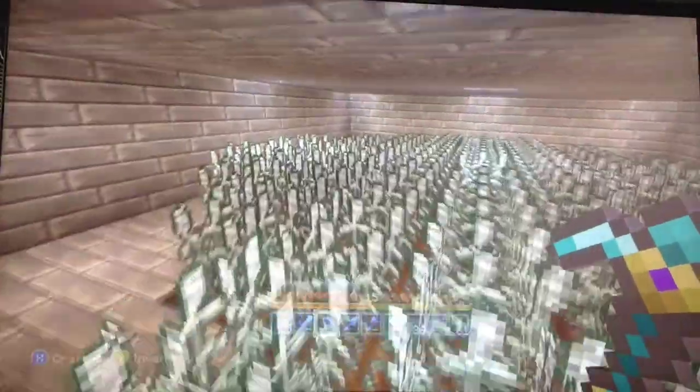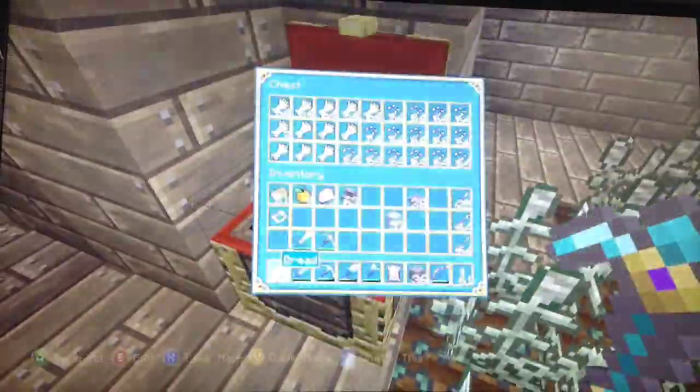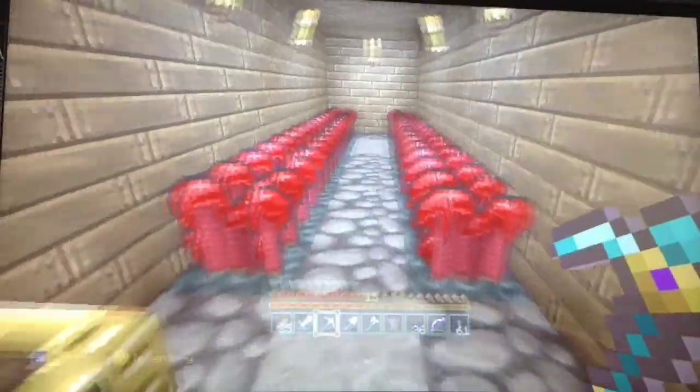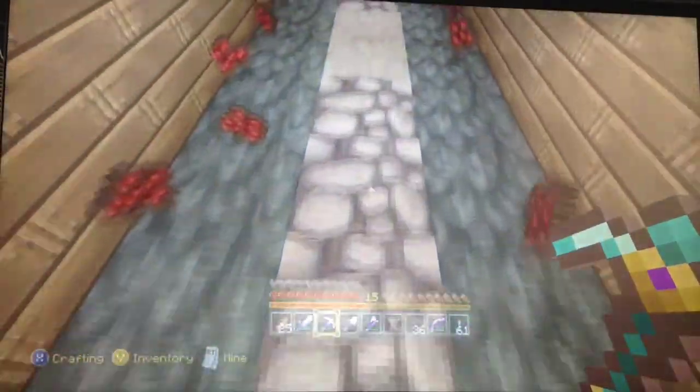This is my wheat farm — pretty cool. Lots of wheat and lots of seeds; I've got a bucket of seeds. And then over here is another ward farm — hit that button, it pops up and goes back down.